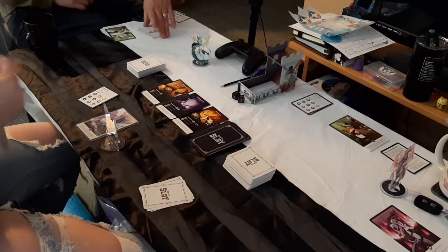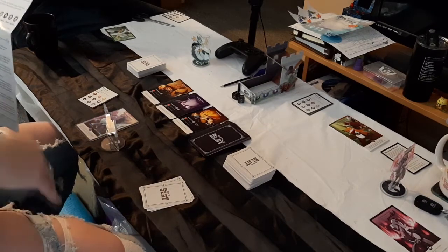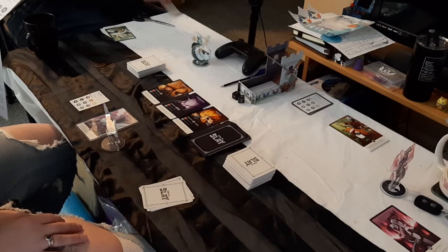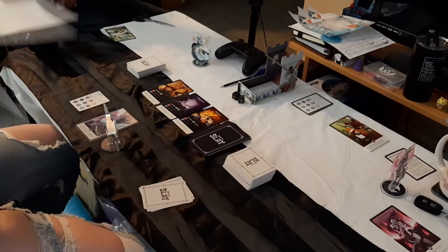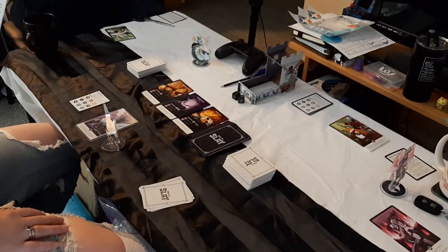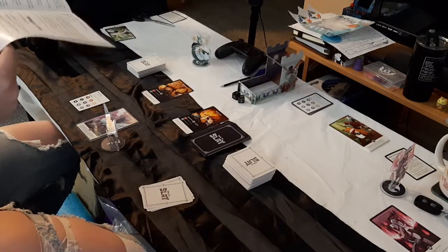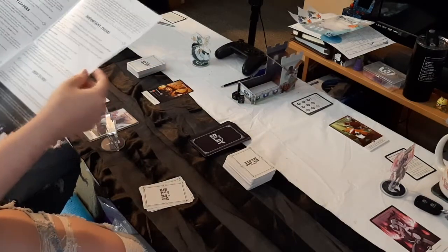Each hero and party leader card has a class. You'll find 9 classes, each represented by a colored symbol. A gray symbol is used on monster cards to denote a hero card of any class. Some monster cards require you to have a hero or party leader card of a certain class in your party in order to attack them. You can also win the game by assembling a full party that includes 6 different classes. So right now any of us can attack any of these. We have the main deck: hero cards, item cards, and magic cards.